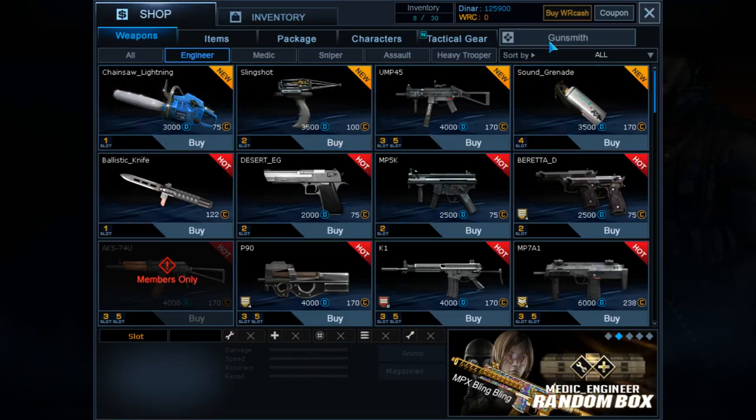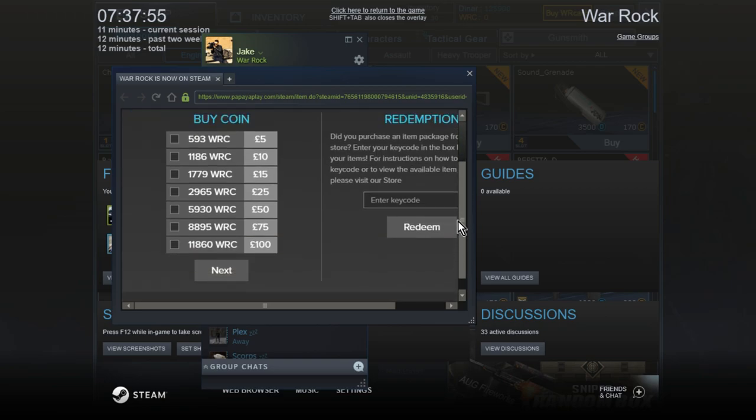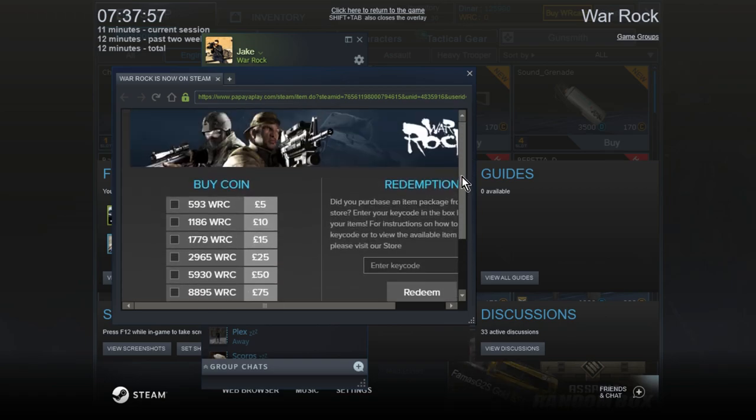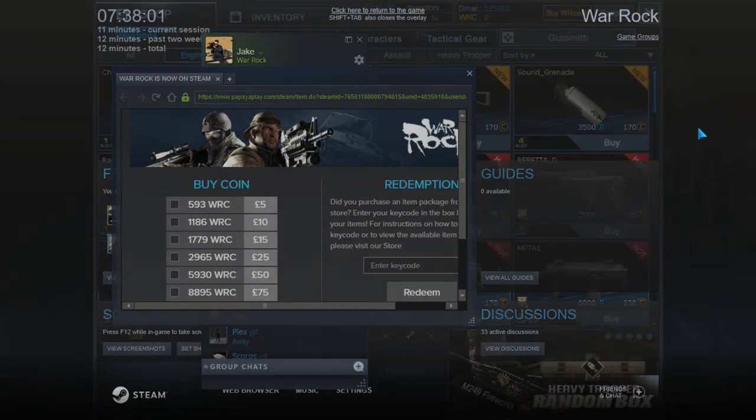Oh, so this is really cool — you can click 'buy Warat Cash' in the top right and easily buy Warat Cash while in-game through Steam. You just press Shift+Tab to close it like any normal Steam game. That's lit.